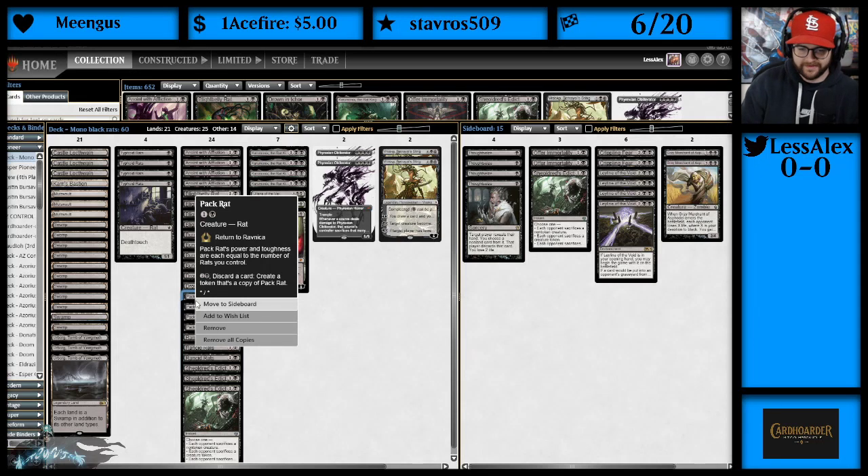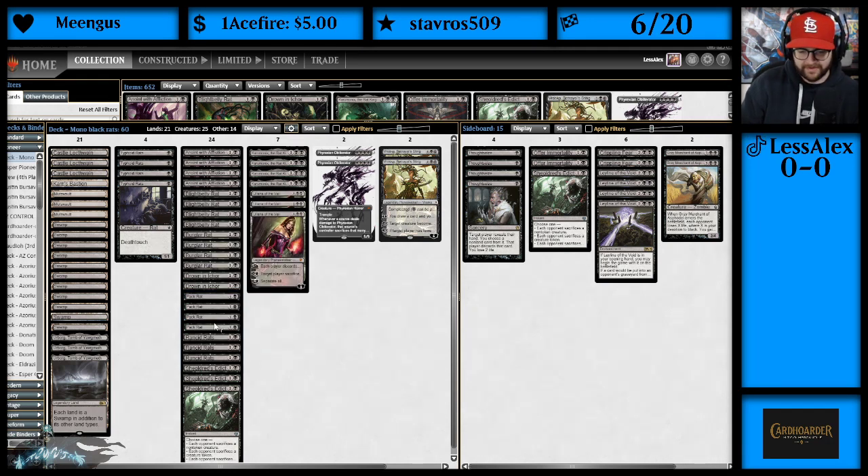Pack Rat is the best rat that ever ratted. Its power and toughness are equal to the number of rats you control, and you can pay 3 mana, discard a card, and create an exact token copy of Pack Rat. These things get out of hand pretty quickly — this card dominated a standard season. Very, very good.